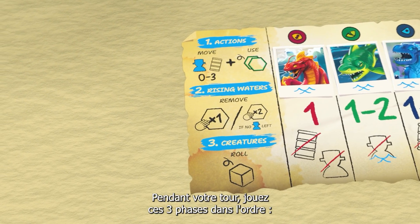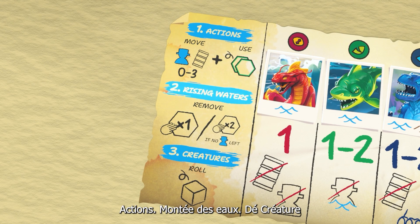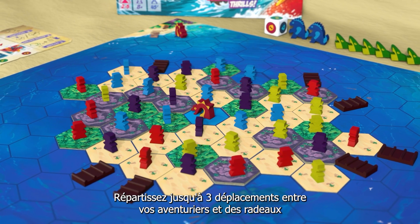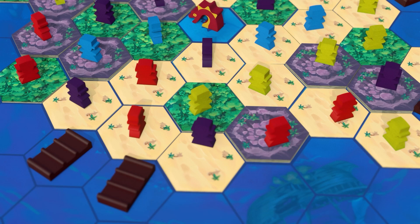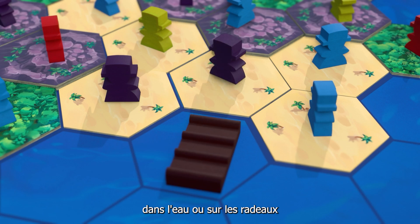During your turn, play all three of these phases in order: rising waters, creature die. You have three moves to split between your adventurers and rafts — choose wisely. You can move an adventurer across tiles, into the water, or onto a raft.